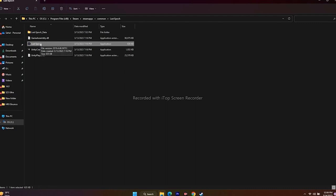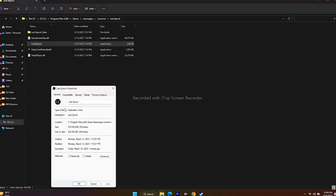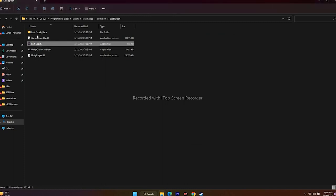Next, we have to run the game as administrator. Since we're in the installation folder, right-click on the application, go to Show More Options, go to Properties, go to Compatibility, check 'Run this program as an administrator,' go for Apply and OK, and then launch the game.